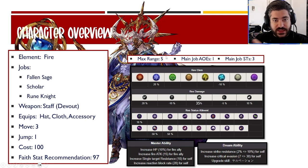On that main job, his max range is five squares away. He has one AOE ability and three single-target abilities. From a resistance standpoint, he starts off very strong at 35 to strike — big, big upside — and also boasts 20 to slash and 10 to magic.